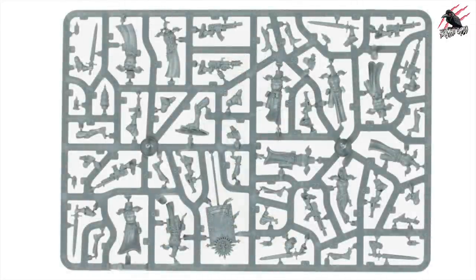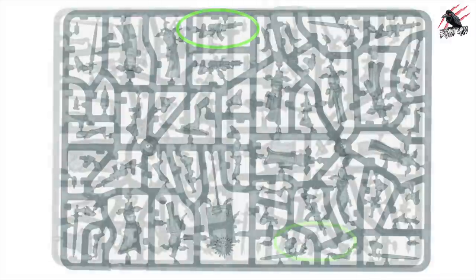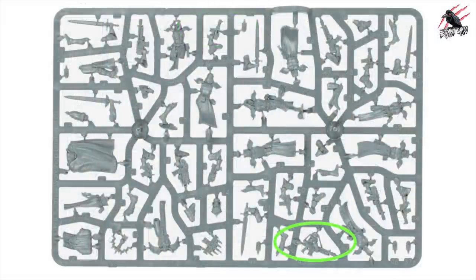We'll get three sprues altogether. The first thing that jumped out to me was the guns — they look a lot like an AK-47. But we've got lots of cool bits on here. You can see there's a really nice piece where we've got a strap going over the shoulder. There are tons of different guns, rifles, swords and different weapons. I think you've got lots of nice choices here on these sprues.